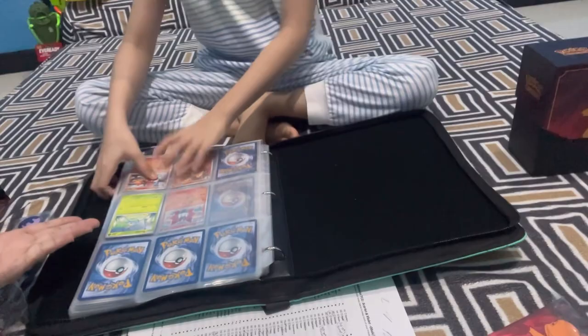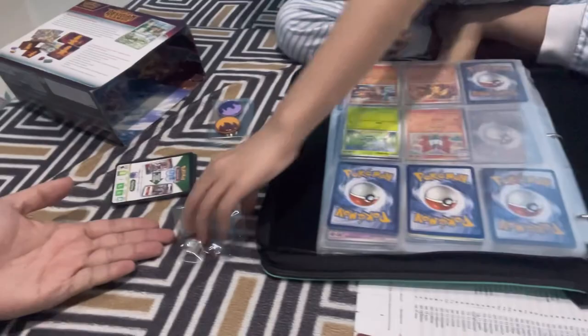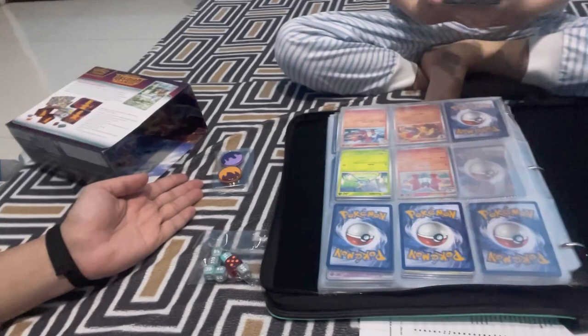So this is your current binder - these are the cards that you got from the Obsidian Flame. These are the sleeves - I'll show them individually. These are the cards from the Paradox one, these are the dice - I might give those away. These are pins, they should make markers. Here we have the guaranteed cards - this is the one from Reese. We got the Charmander. So that's it for today's video - make sure to like and subscribe, and see you next time, bye!